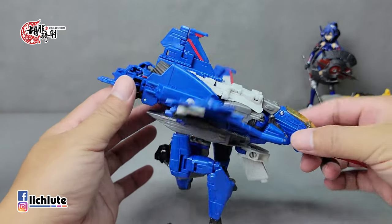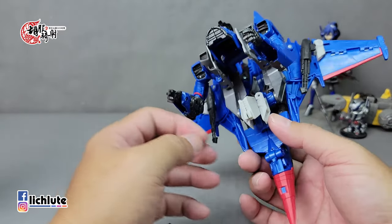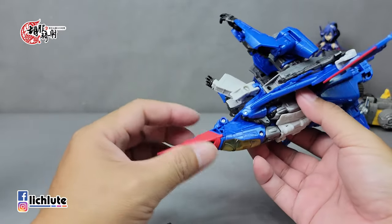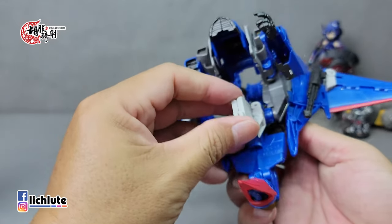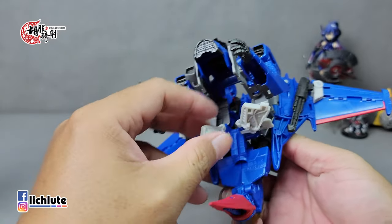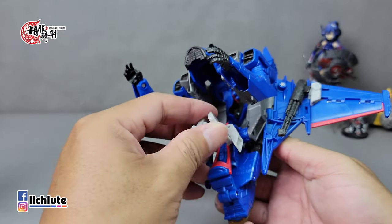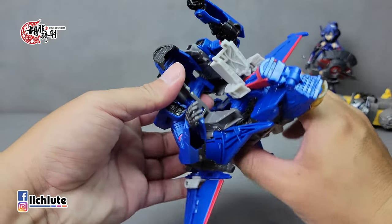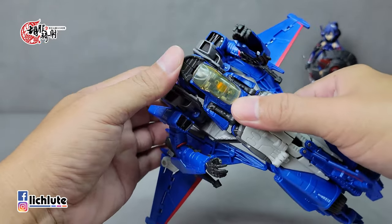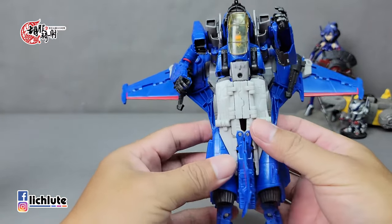我这一款Thundercracker明显关节各部分是比较松弛的，甚至这只手臂拿上武器几乎是整个松的，这是做工上面非常非常让人火大的地方。上半身部分处理好后，接下来做飞机头部的处理，从这个地方往上推一下，然后把这个地方分开，把飞机的头给弄过去，再直接塞进去扣上，这样一来身体几乎就已经快变完了。